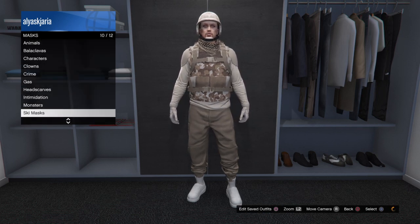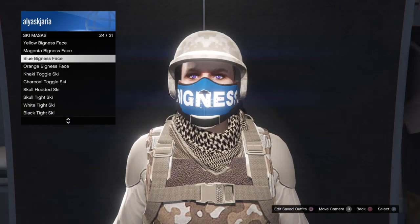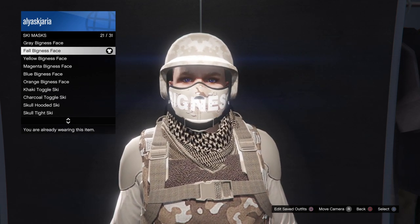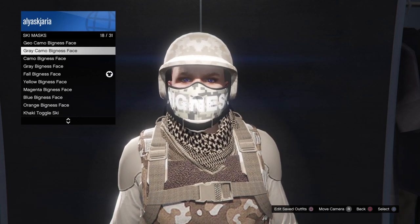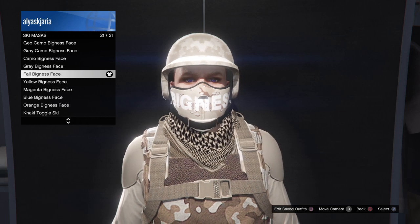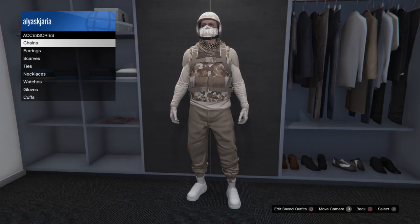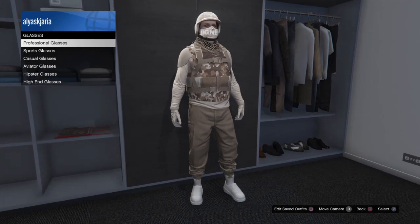Then go to the mask section and equip the ski mask. The one I'm currently wearing is the full bigness face — this is the one I think suits best. There's also the gray cam bigness face which you can go for, but I think this one is better. After that, go all the way up to accessories and go to gloves — wait, not gloves.